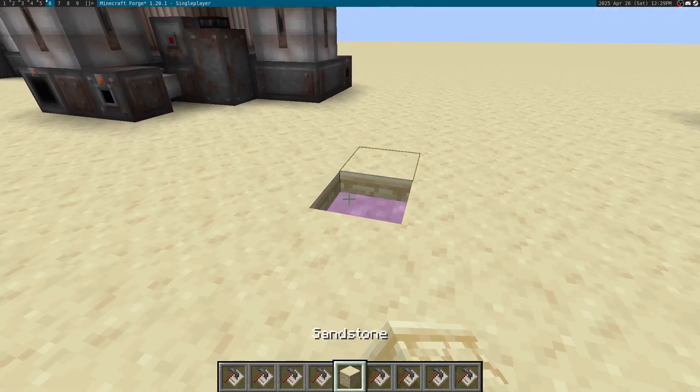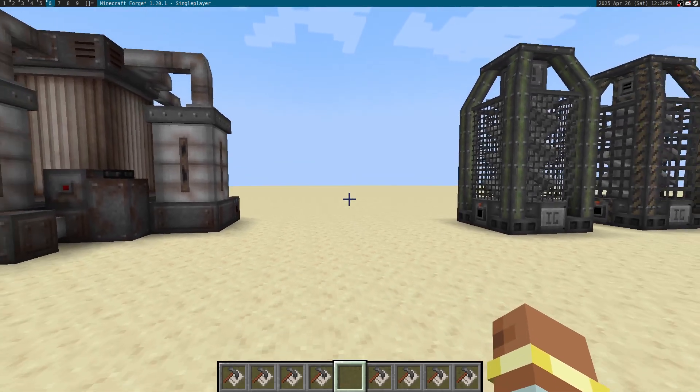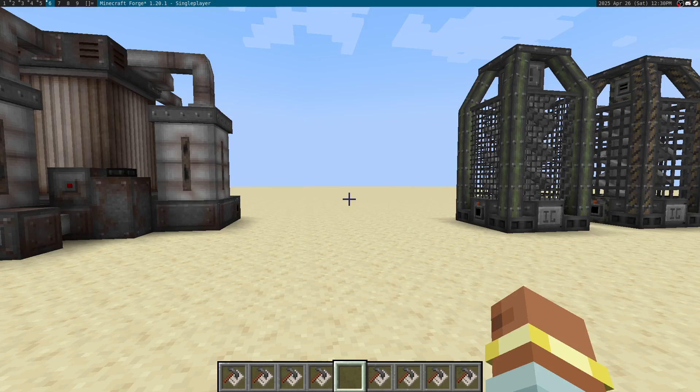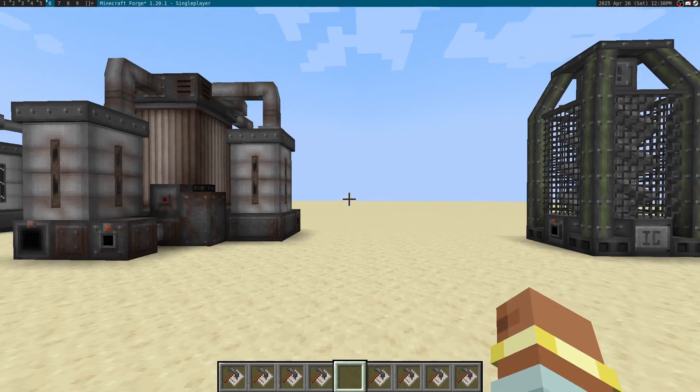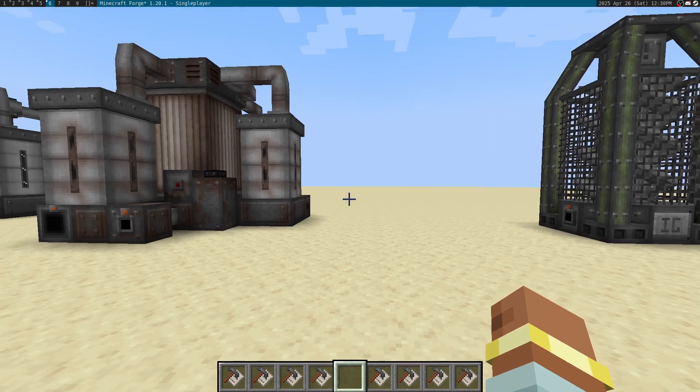Now, in the next big update, you'll be able to use molten metals in the foundry to cast them. The foundry is a planned upgrade to the metal press, which is designed to cast metals in mass for great efficiency and speed. The industrial furnace is a very large multi-block — the largest multi-block currently planned for Immersive Geology. This multi-block will take large bulk amounts of molten minerals and other ores that you can shove into it, and output large quantities of molten metal.